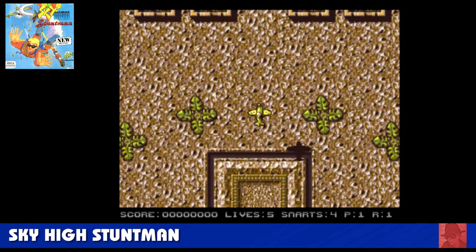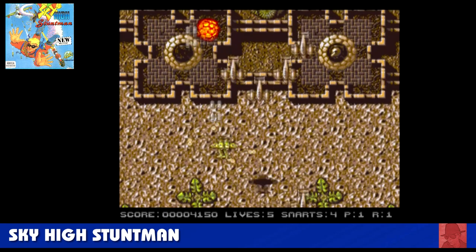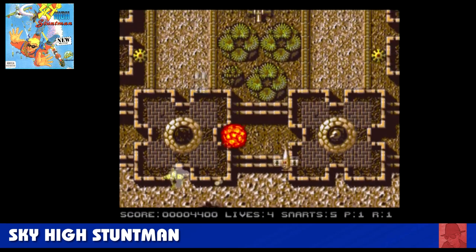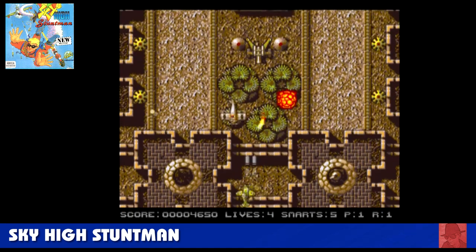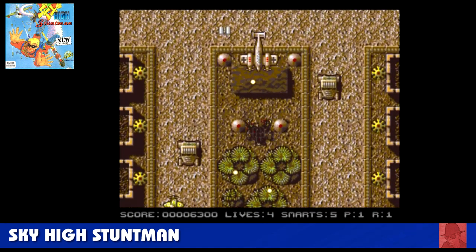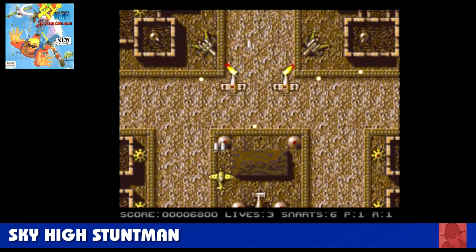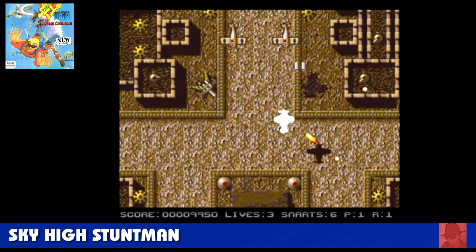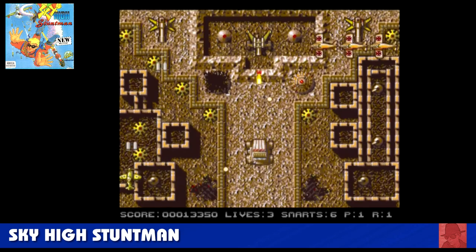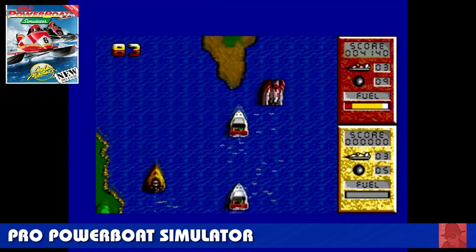Sky High Stuntman — a very tricky vertical scroller shooter. Very different from the Spectrum version, which uses a stuntman trying to film bits for a movie. This one seems to abandon that and just says let's have a vertical scroller shooter. It holds together quite well. I always find these games a little bit difficult — I prefer Swiv to this one, but fans of the genre will quite like it. I wouldn't mind it scrolling ever so slightly left or right, but it doesn't. The play area stays fixed in the middle, but it's acceptable.